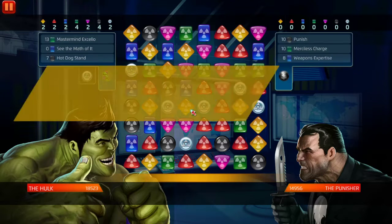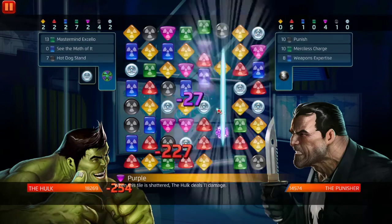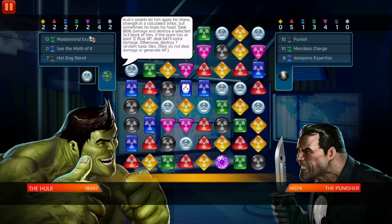Let's hope - if we get it we get it, if we don't we don't - and we didn't. But basically you need green single target nuke damage. Deal 8,816 damage and destroy a selected 3x3 block of tiles. If the team has at least 12 blue AP, deal 6,473 extra damage; otherwise destroy seven random basic tiles. Tiles do not deal damage or generate AP. If they let him generate AP that'd be amazing - he'd be a good support character plus damage dealer.